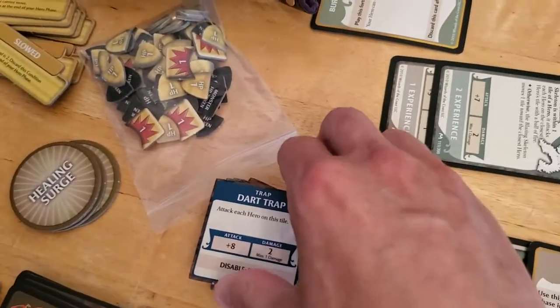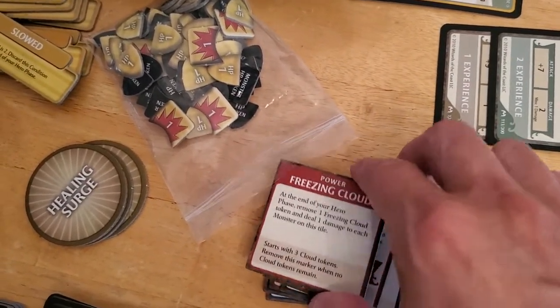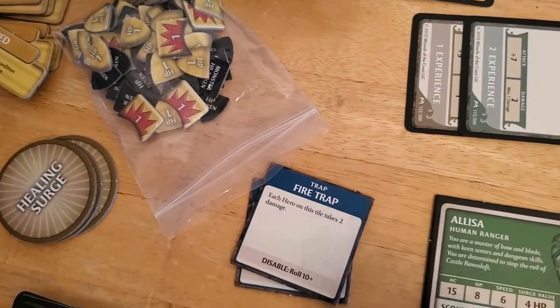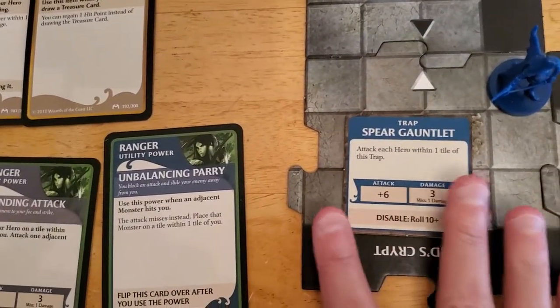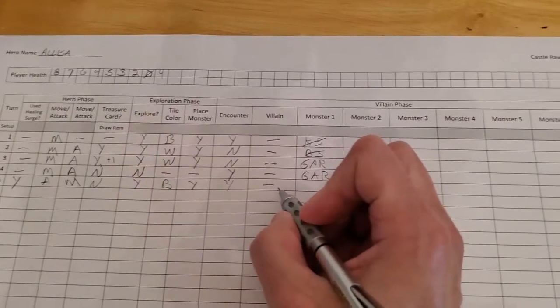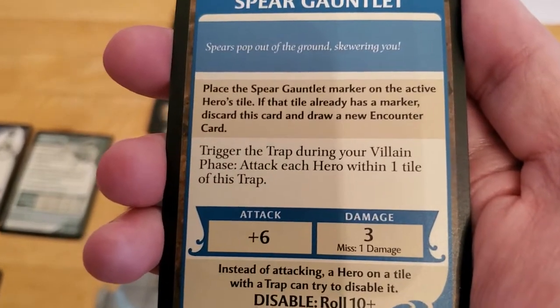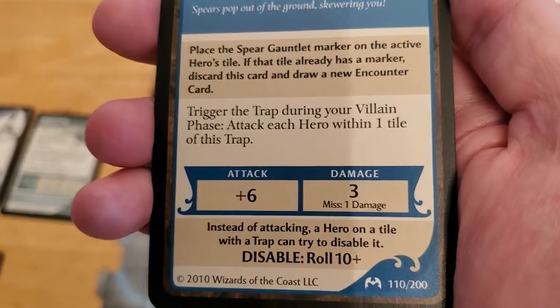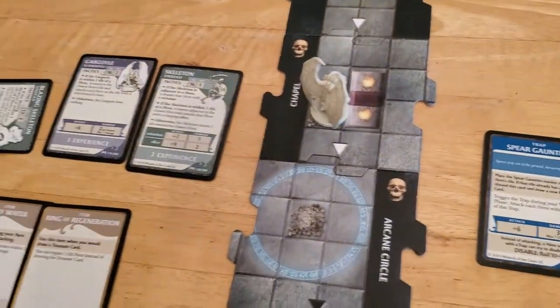I hate traps. I would absolutely cancel this if I had the experience, but I don't. So we go into this pile of tokens and look for the spear gauntlet. We take it and place it down on our tile. There is no villain, but the trap fires right away — it doesn't wait until next turn.